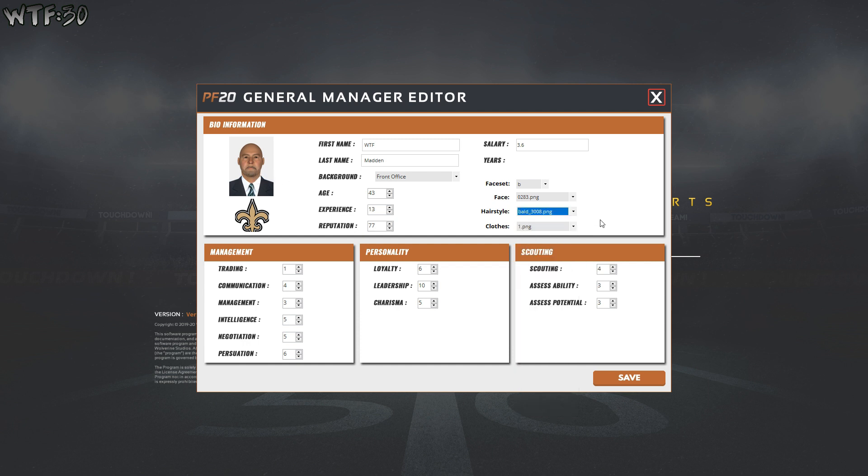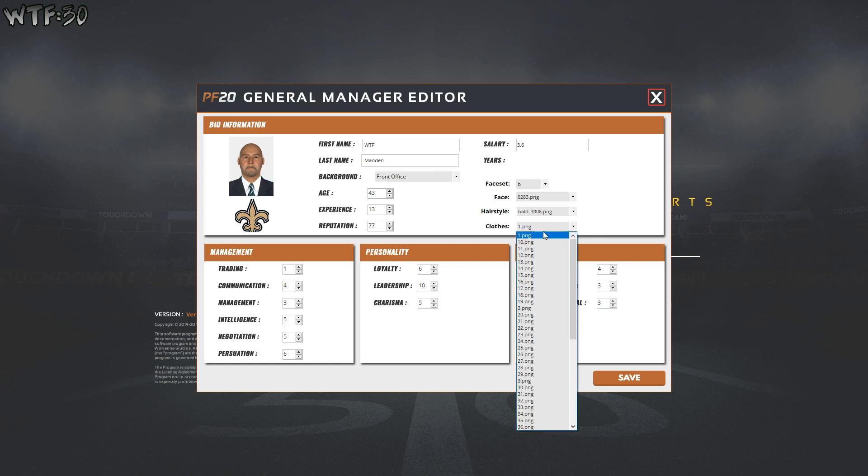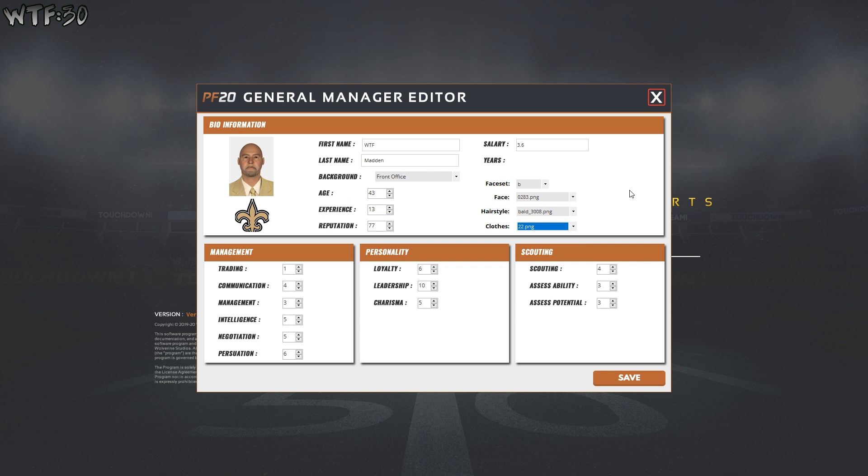Grayish brown hair. Clothing — since we're picking the Saints we're going to pick a black suit with a gold tie if they have it. The tie with the collar open, the gold suit — that's very New Orleans Saints-ish. Let's go with the gold suit. Obviously one is low and ten is the max.